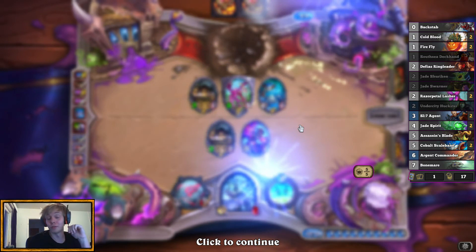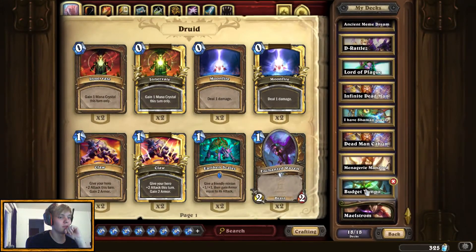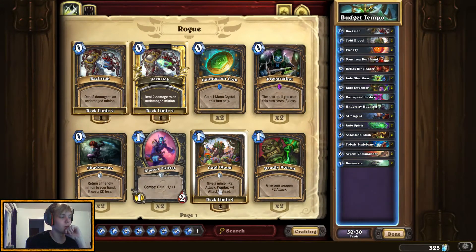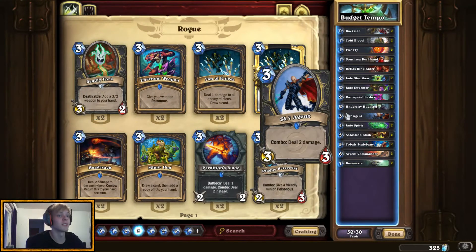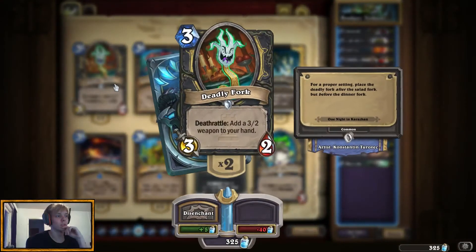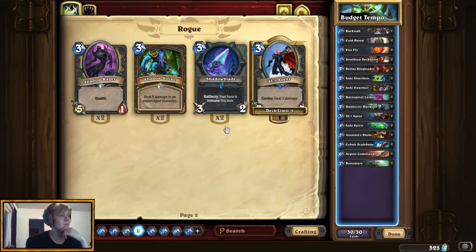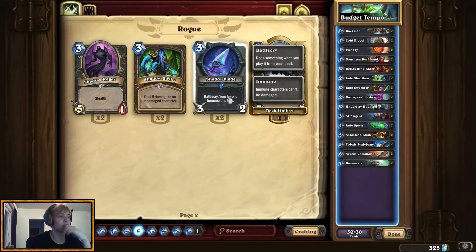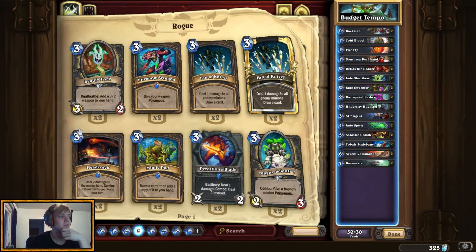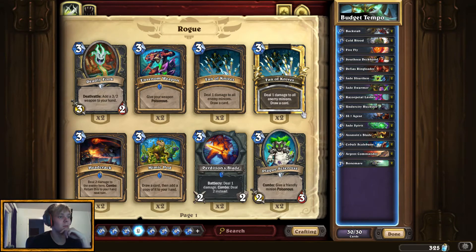Those were some pretty good matches. Let's take a look at the deck and see if we could put in some more stuff, mainly in the 3-drop area. Deadly Fork — if you have Karazhan, I definitely recommend you take out the Si7 Agents. Yes, you heard me — take them out and put in Deadly Forks. Because it's a 3/2 body that gives you a 3/2 weapon, and that's a lot of value, and you want value in this deck. Not Shadow Blade — not a big fan, because Deadly Fork gives you a 3/2 weapon. The only thing is you're not immune the turn you play this. Deadly Fork goes into this deck 100% of the time if you have Karazhan.